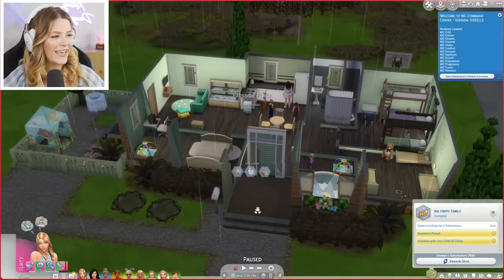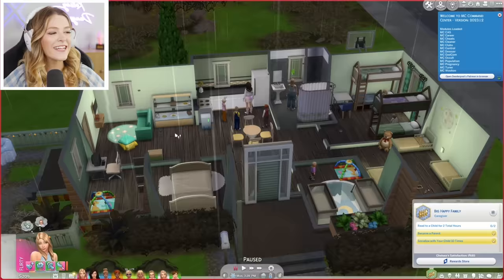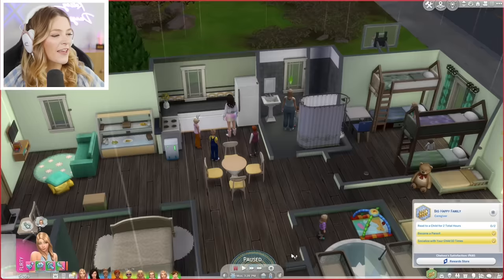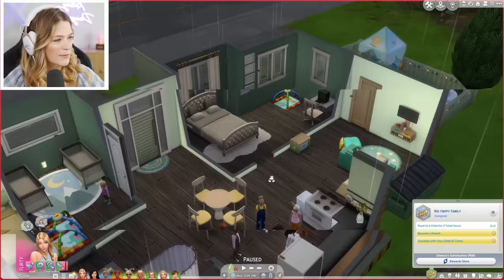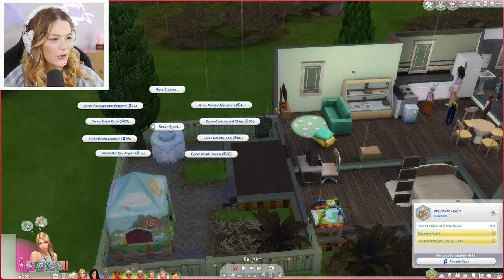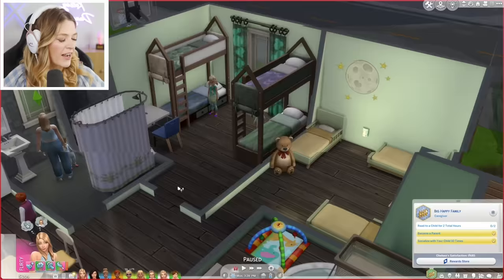You might think this house looks a little different than it did last time — and you'd be correct! I've given it a bit of a makeover. It's not as beautiful as I'd normally make a Sims house, but it's more functional. We have the yellow chairs, the nicest bed money can buy, and outside we have a lovely tent that someone suggested using to serve food, which I think is brilliant.